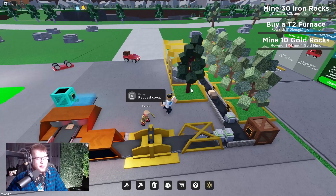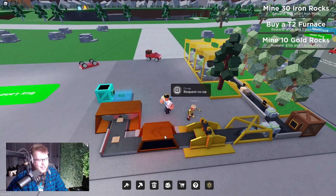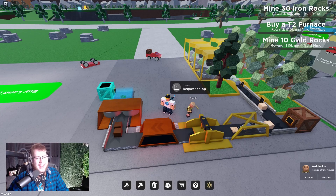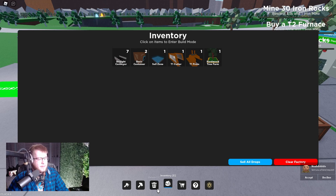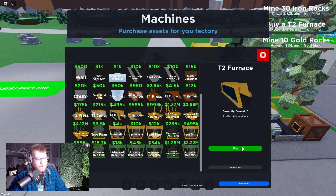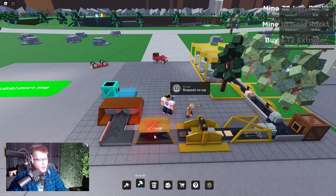We're starting to fly through! I got this hardwood unlocked and now I'm getting tier 2 machines. I need a tier 2 furnace which gives a reward of 10k and an iron mine. I have 620k — that should be plenty. The tier 2 furnace is 490k — bought it! Got 10k back as well. Now let me delete the old one and place the tier 2 furnace.